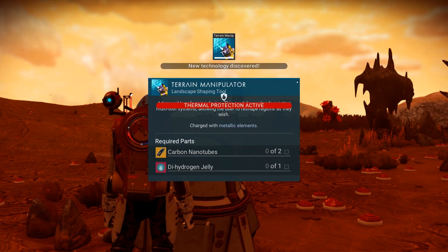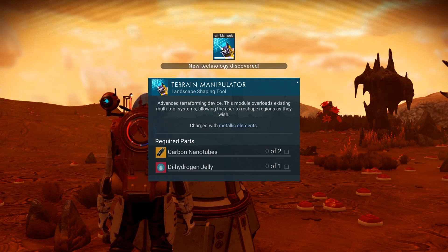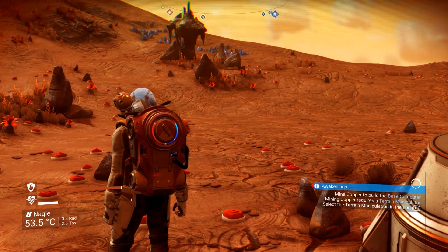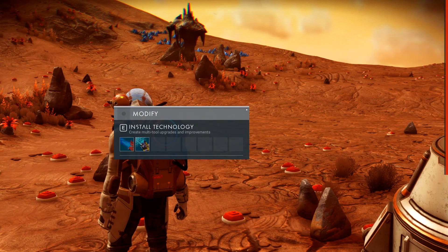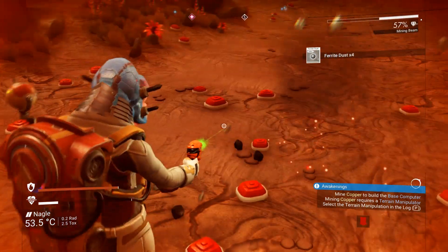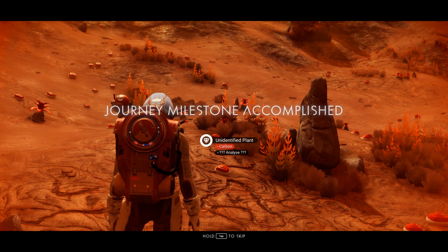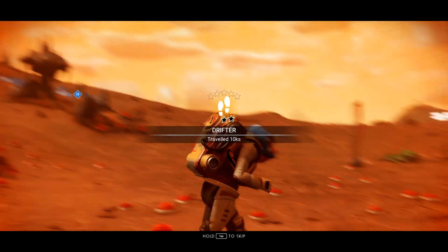The signal contains plans for a base computer and a terrain manipulator. The base computer will hold more information about whoever is leaving these messages. Let's download these plans. We've got the technology for the terrain manipulator — it requires two carbon nanotubes and one dihydrogen jelly. Okay, that's doable. Let's see what we've got in the inventory. There's some ferrite dust — let's collect that. Journey milestone accomplished: travel 10 kilometers. Just did a quick scan.